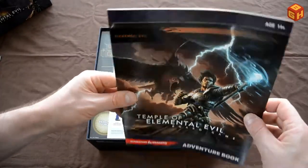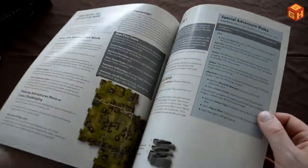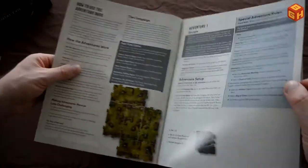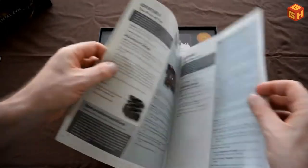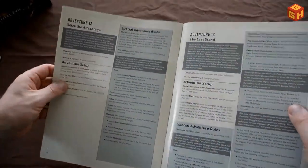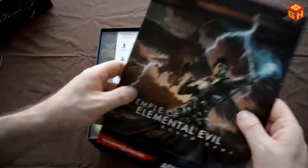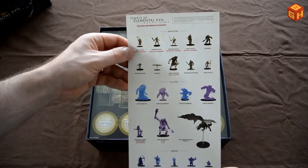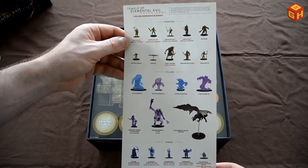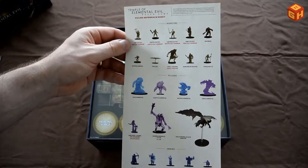And there's an adventure book, which is equally thin. This has a campaign if you want to play a campaign story — all of them are in here. Plenty of adventures — there are 13 adventures in here. Here is a reference sheet with all the figures that come in the box, so you can see their names and what they are.